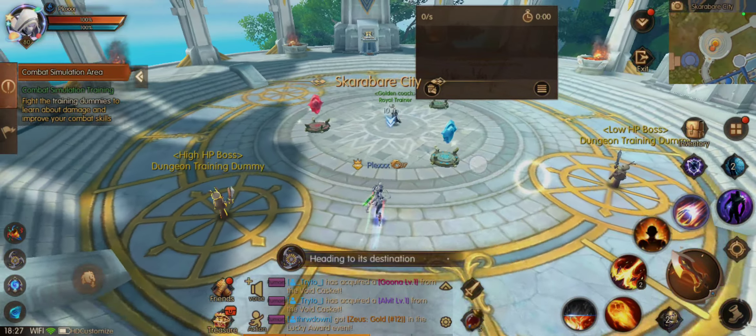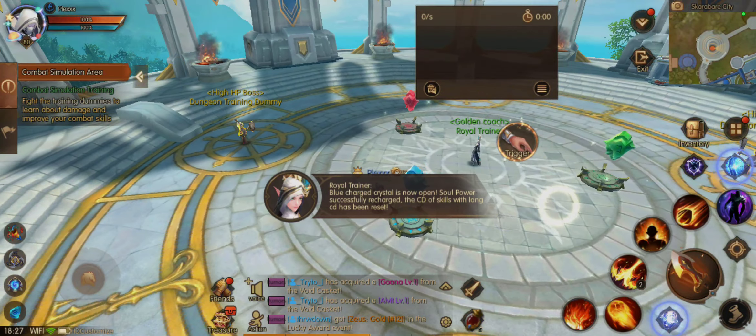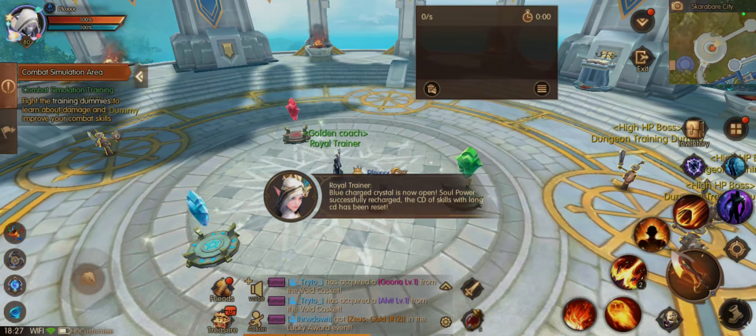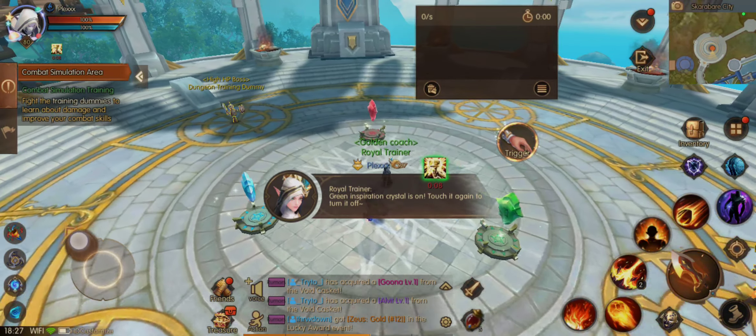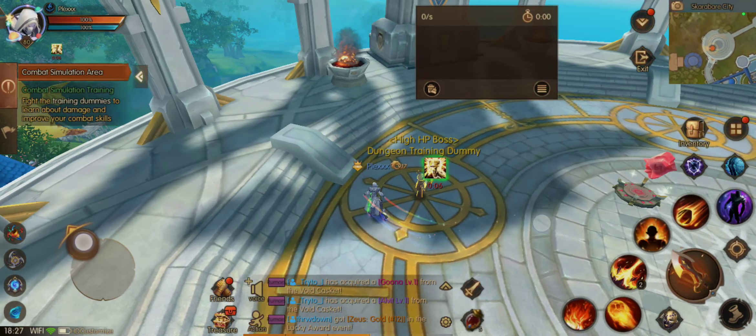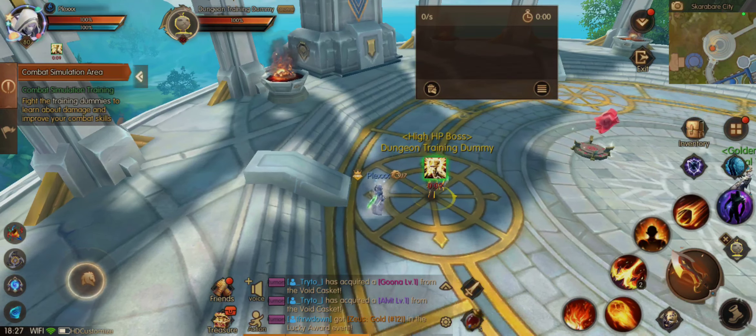Hey guys, I've been testing. The build of this Flamesinger is the same as Crystal Shaper. I didn't change anything — I only put Lucky Mask, because I really don't know what's the best thing for Kustov at this moment. But I could test two different rotations that I think are the best for this class.